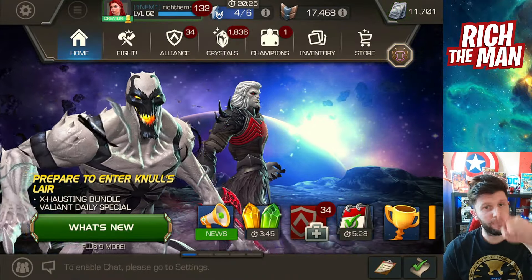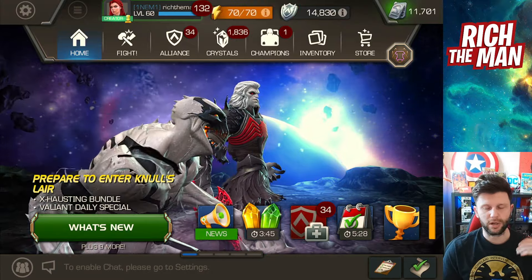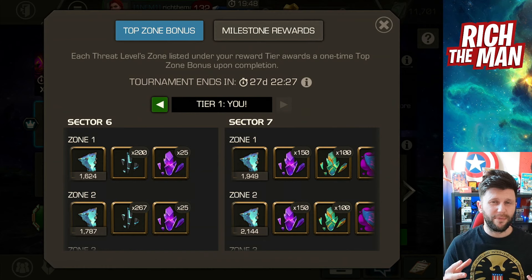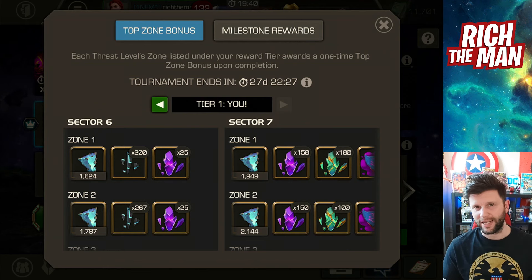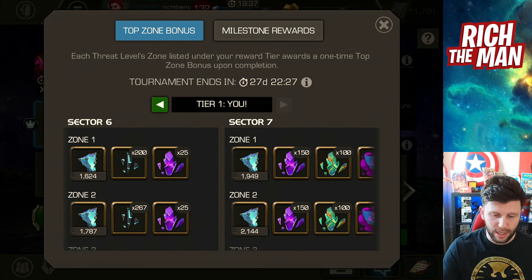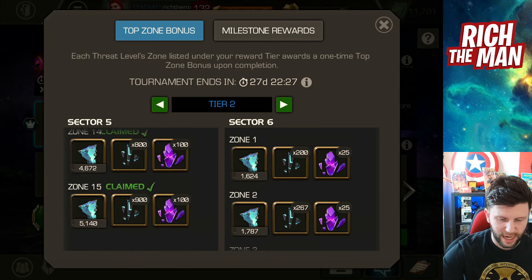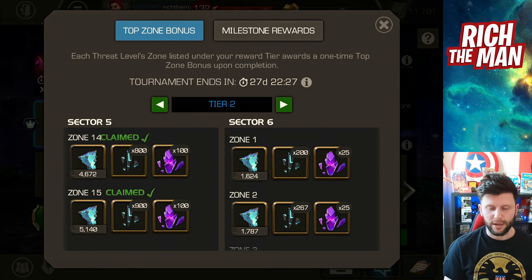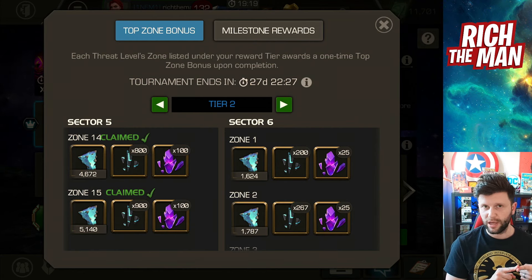Prime Gaming bundles — if you've got Amazon Prime it's a great little added extra, especially for energy refills, and you can farm lower content for units. Next up, Incursions: a lot of people make the quick, snappy decision to try and do content, especially when it costs them a lot of units. It's always best to wait a little while. For those who do Incursions a lot, I recommend testing champions on lower content. In Sector 5, I've done all of the zones — it's easier content, but this is where you go to train.